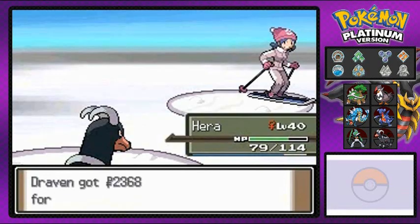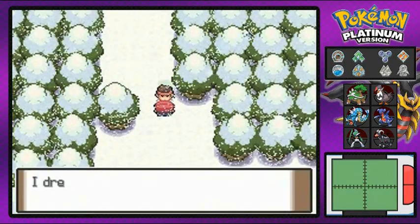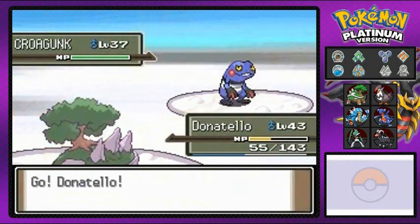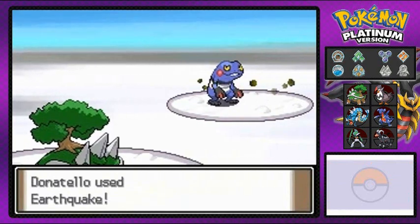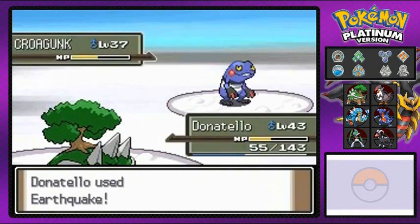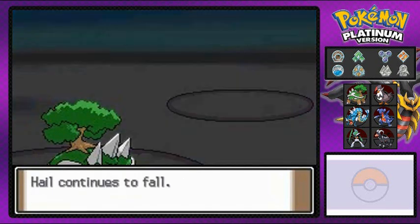Let's move on to the next person. It feels like every 10 steps there's a trainer waiting for you. You gotta be prepared with the right items. It started to hail. Croagunk has Anticipation — not sure what that does exactly. Going with Earthquake — you're still a poison type Pokemon. My favorite Croagunk is the one from the anime that checks Brock whenever he goes into 'horny mode.'